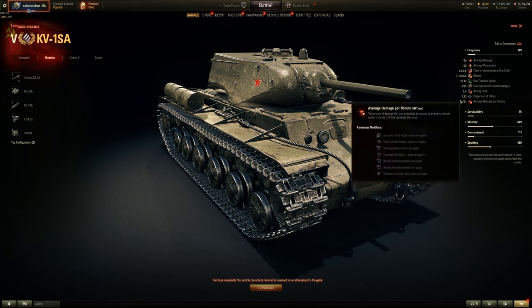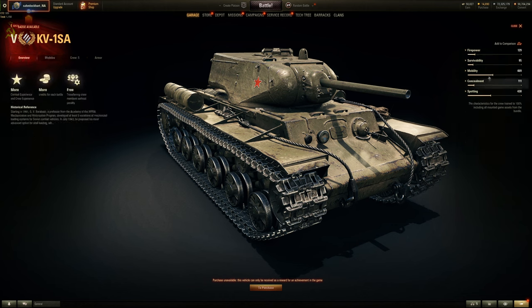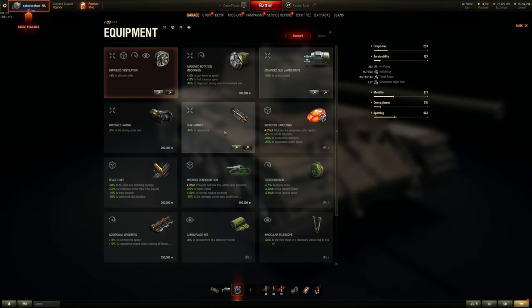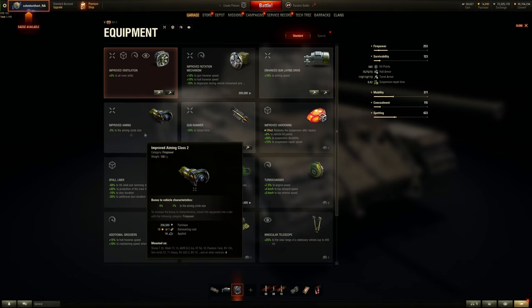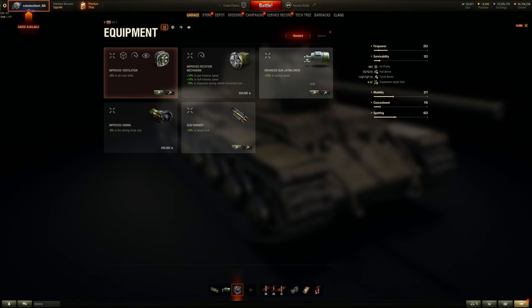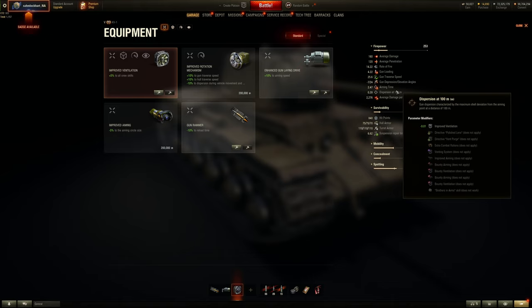For equipment, I'd put similar setups to the KV1S but with Vents. Since you can't put a Rammer, I'd probably put Improved Aiming to help with accuracy. There's no Vertical Stabilizer at tier 5, so that's out of the question. You don't really need Enhanced Gun Laying Drive in my opinion — you have about 2.47 down to about 2.2 with a good crew.